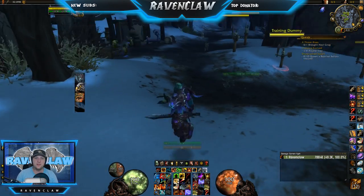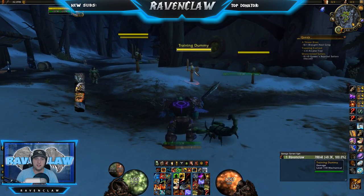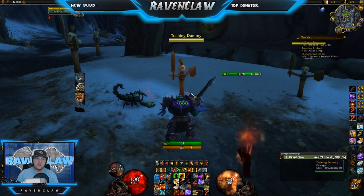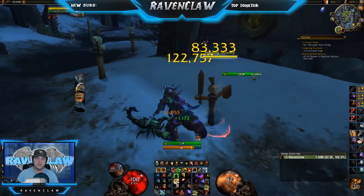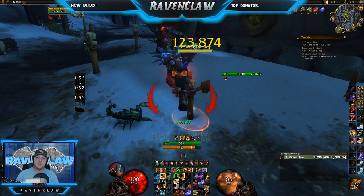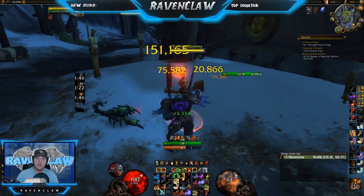The idea when we're bursting as a Survival Hunter is to manage our Mongoose stacks, because they hit really hard at six stacks. What I'd like to do first is open up, dot everything up — Lacerate, Explosive Trap, and Dragon's Fire Grenade. This is, say, we've stunned the target, locked him down, we're ready to go nuts. So we'll Lacerate, put our Dragon's Fire Grenade, then Mongoose, Mongoose, use the three stacks, then pop everything — Flanking Strikes, then Mongoose, Mongoose. Use your Artifact ability to increase the time for a little bit more.